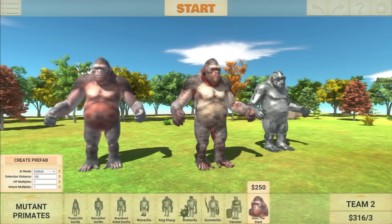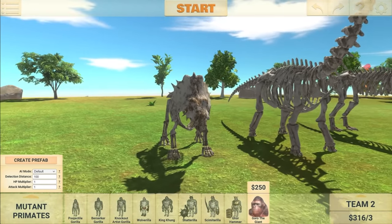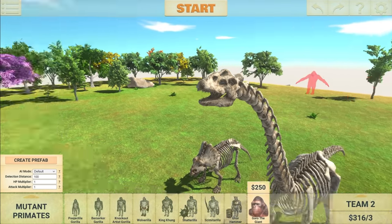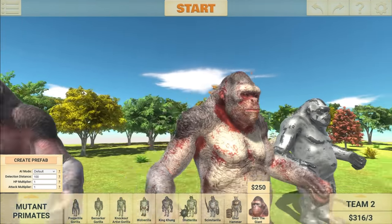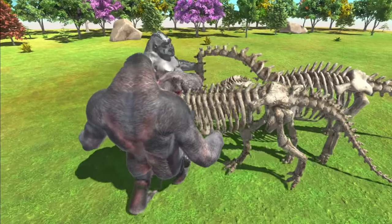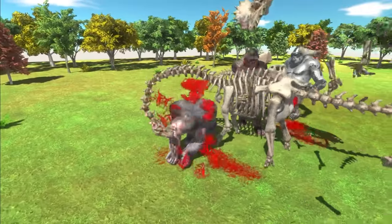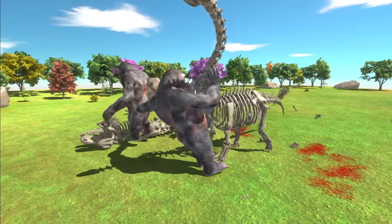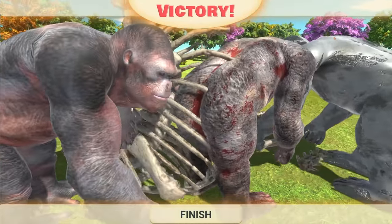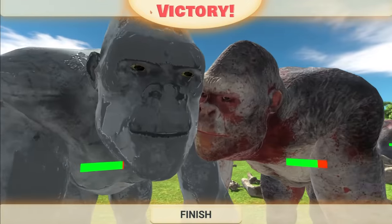So this next fight should be pretty epic because we have all the Guru skins going up against all of the dinosaur skeletons — the Brachiosaurus, the Triceratops, and the T-Rex. These guys actually stand a decent chance of winning because some of the stats have been altered, but the Gorus are all at their default values. Start the battle — Gorus versus Skeleton Dinosaurs. Triceratops going in first. Brachiosaurus doing some crazy stuff with its neck. The T-Rex should be doing the most damage. Triceratops has exploded — he is dead. And the Gorus have won. They barely did any damage. Gorus are so powerful.